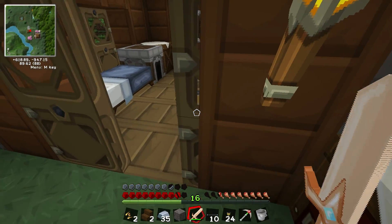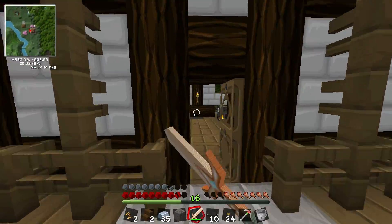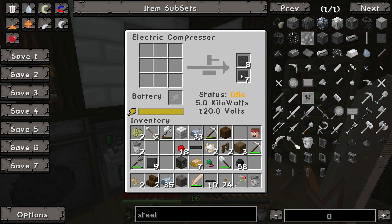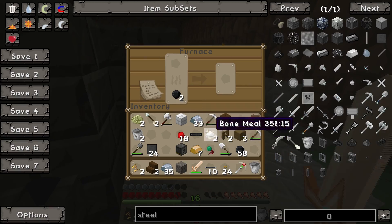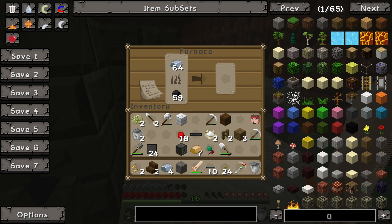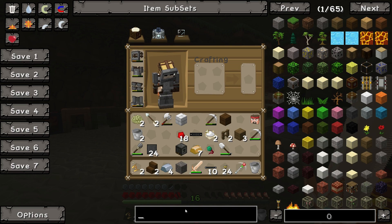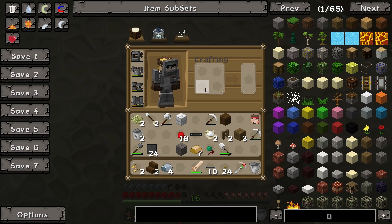There are 49 coal in this furnace just sitting there in the old house — brilliant! We've got 24 compressed steel Kim — twenty-four! Okay, let's make a whole load more steel because we need a lot. Steel is very important.